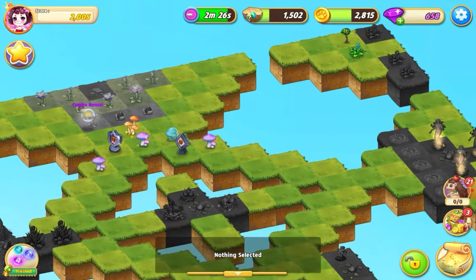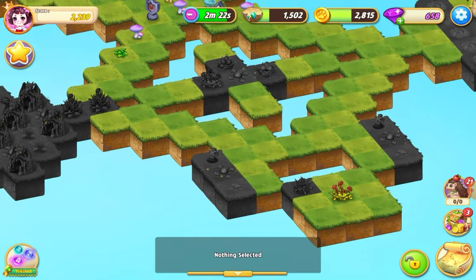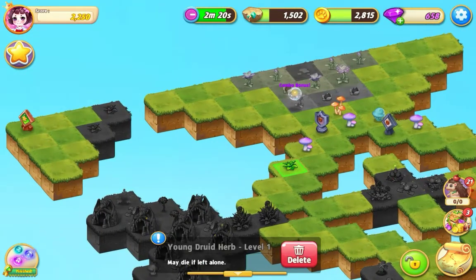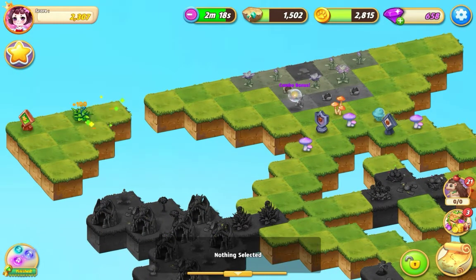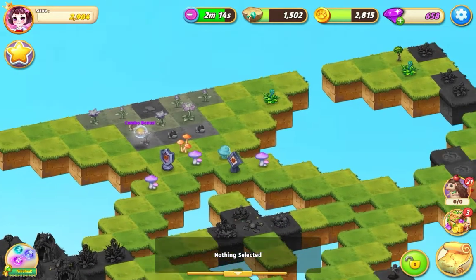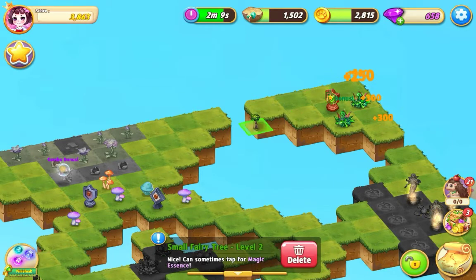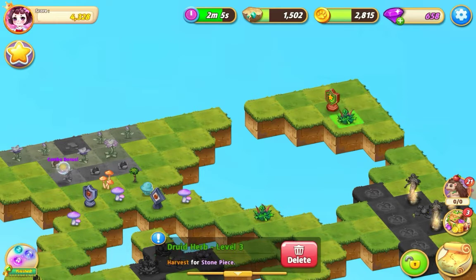Grab this druid herb from the bottom, take this up to the left-hand corner, do another three merge there, and now drag that across. Do a five merge with those druid herbs, bring this fairy tree down ready, bring these druid herbs down.